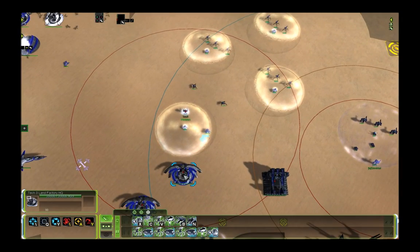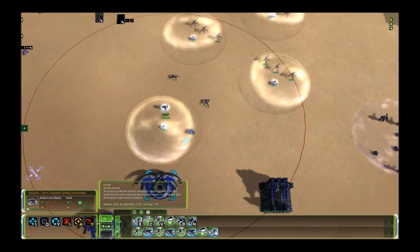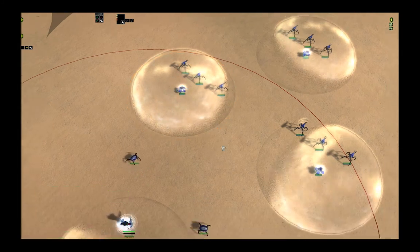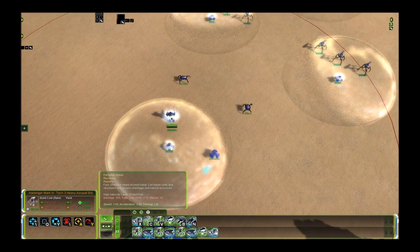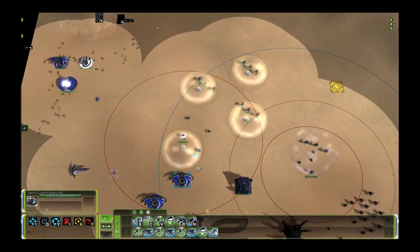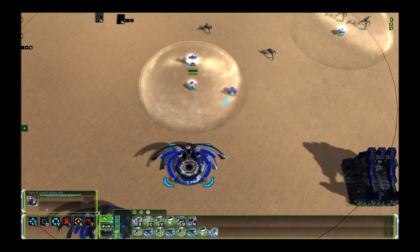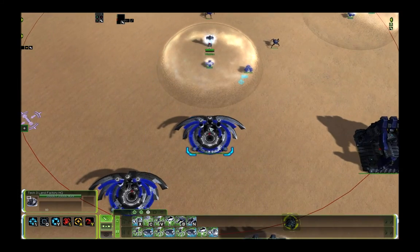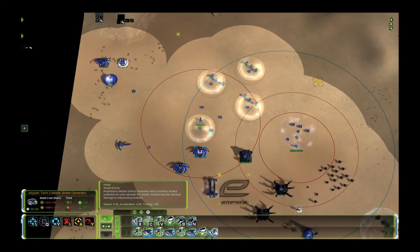Let's start with Aeon. Your usual Aeon unit composition for the T3 stage is Harps. Three Harps fit under one Shield, and if you have more than three then the Shield is not going to protect all, so three is the best number. Usually you build two, three, or four of these groups before you start doing something else. As an Aeon player you usually hit T3 while the enemy is still on T2 — you T2 skip, and that's how you get T3 quickly. The Harps are very good in the early T3 stage, but not so good in the T3.5 and experimental stage.